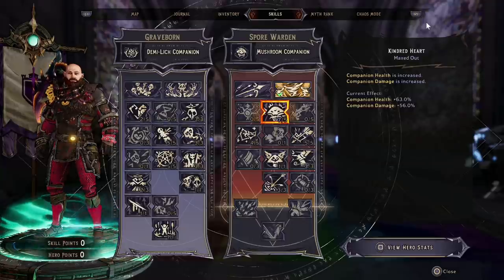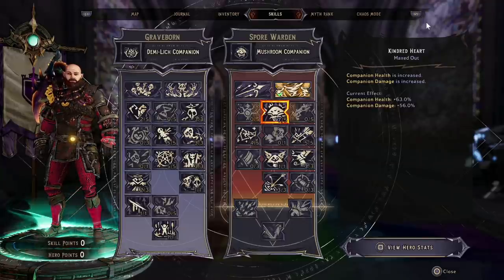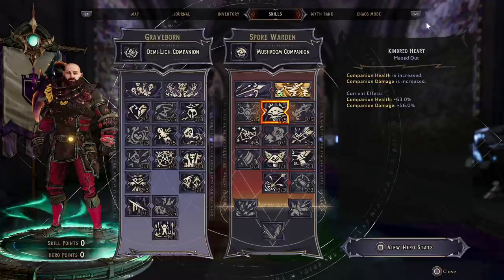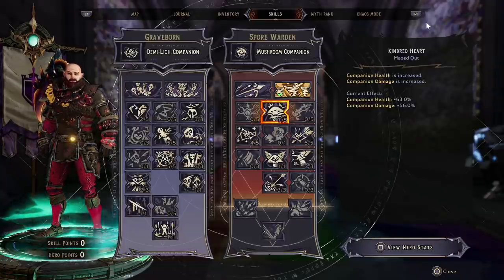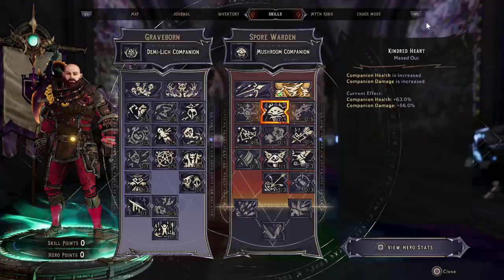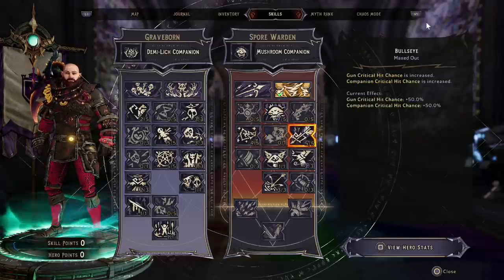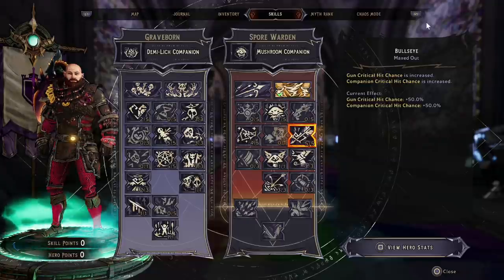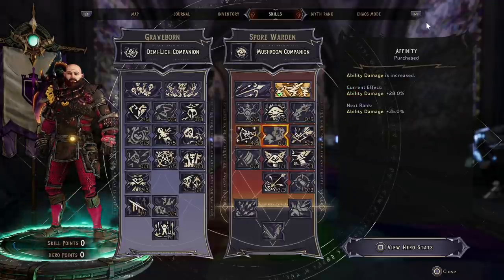Then we move over to the Spore Warden. I do go fully down Graveborn when leveling up and then switch over to Spore Warden. I have five points here — plus two from my class mod — which give extra companion health and extra companion damage.